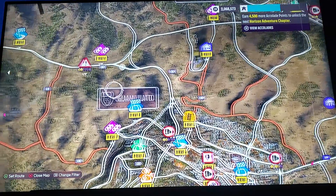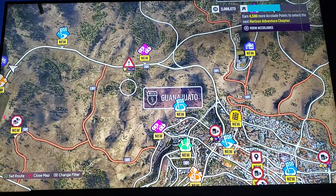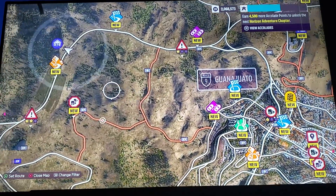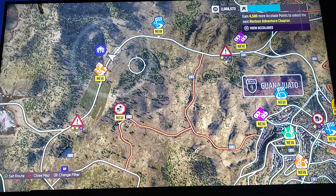In case you're wondering, Guanajuato literally means hill full of frogs or mountain full of frogs, because the natives thought it looked like frogs. Also, Guanajuato is a real city and it is famous for mummies — apparently there were mummies there. Random fact for you.